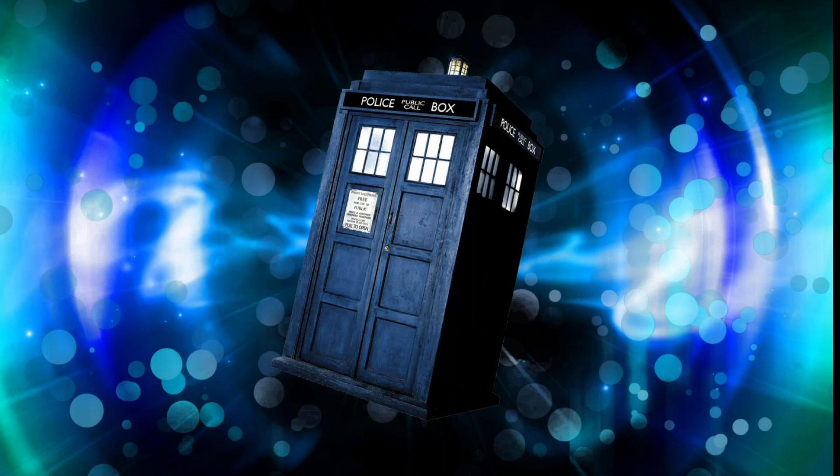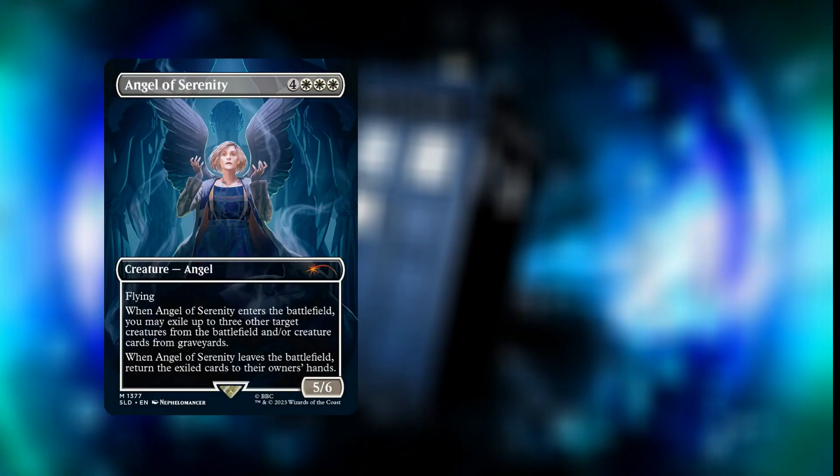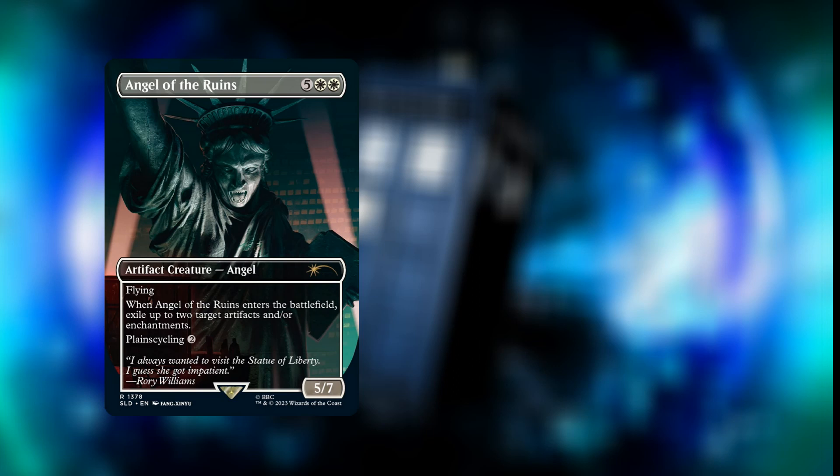Starting off with Angel of Serenity — seven mana, four white white white. It's a creature Angel with flying, a 5/6, and when it enters the battlefield you may exile up to three other target creatures from the battlefield and/or creature cards from graveyards. When Angel of Serenity leaves the battlefield, return the exiled cards to their owner's hands.